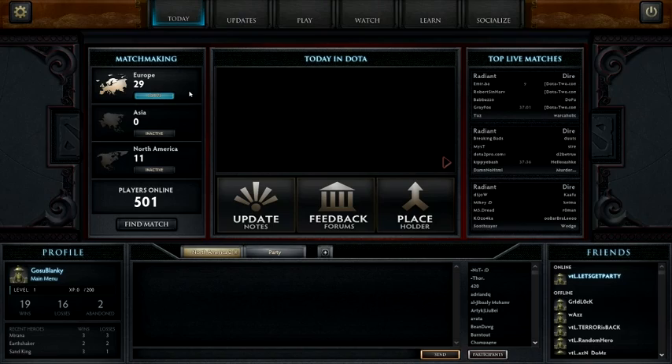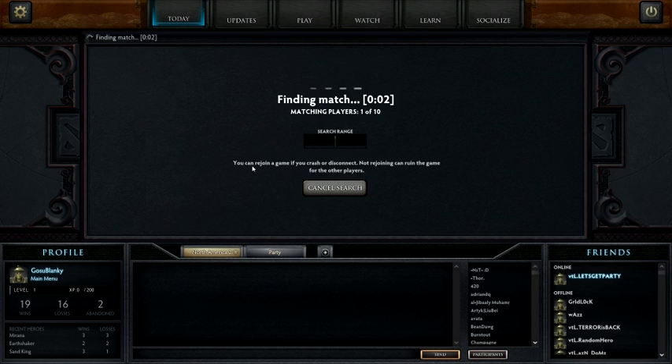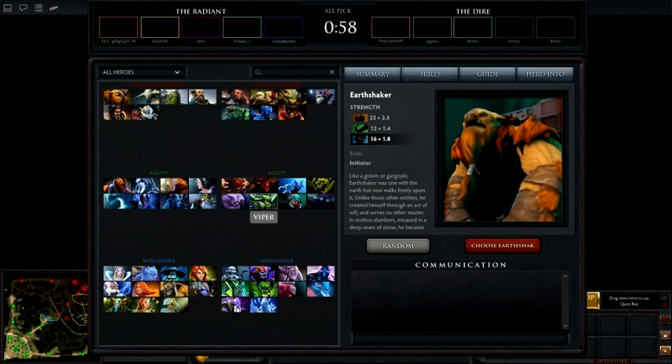One of the best things about the Dota 2 interface is that it's so clean, so well done, and so brilliant. Basically you click your region, activate it, find a match, and it'll browse. Jumping forward into the game, you can see the heroes that are on offer in the beta.